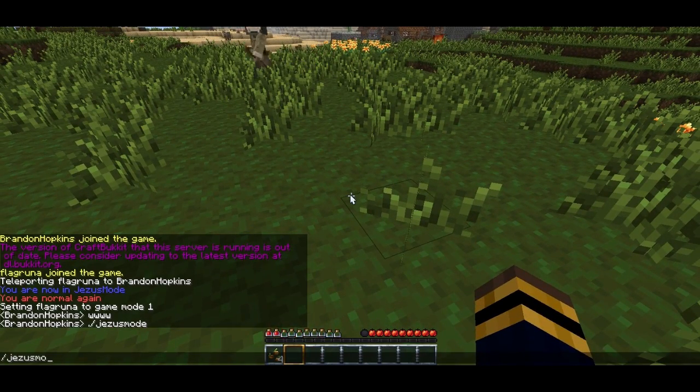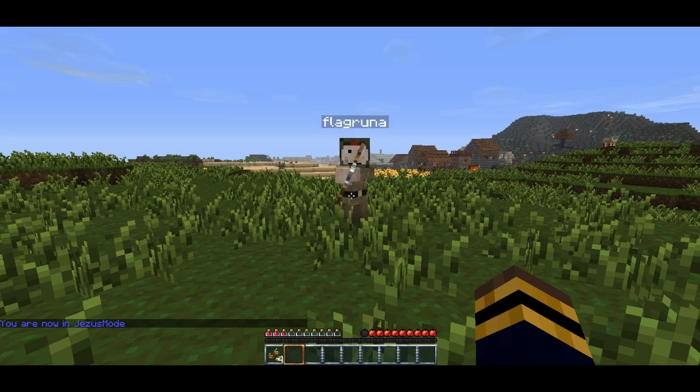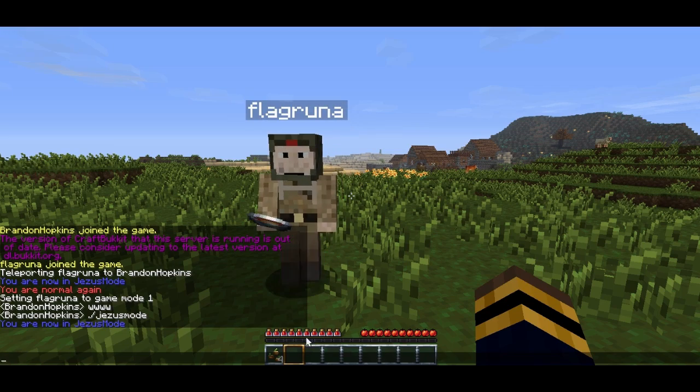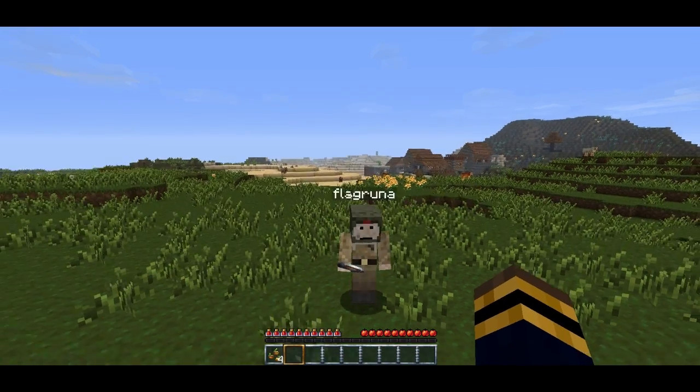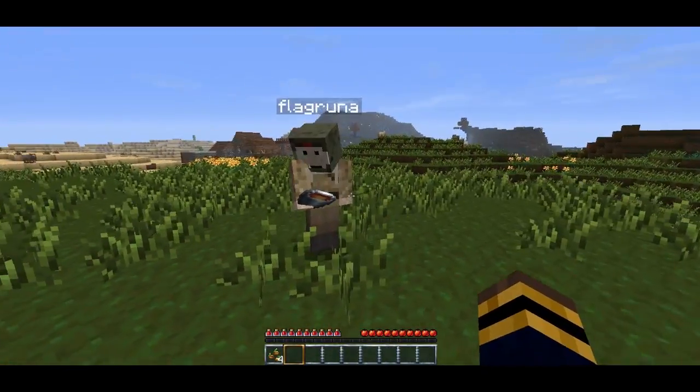So, jesusmode. Okay, now I'm in Jesus mode — hit me with an arrow. As you can see, instead of him damaging me, my health regenerated and I'm good to go. And it looked like I took damage, so you can trick players and do things like that with this.